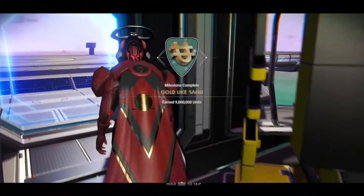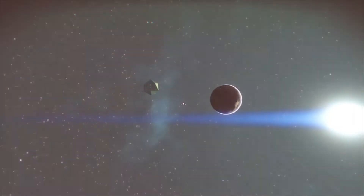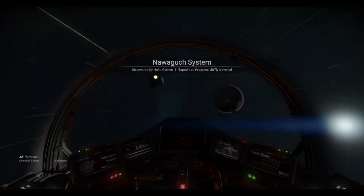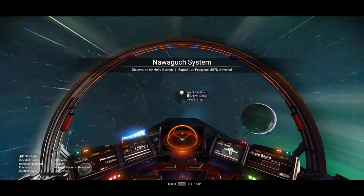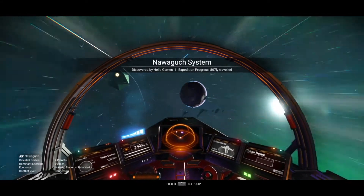The gold-like-sand milestone has popped. Now let's go and get those frigates. You're going to have to jump a lot, so you'll need quite a bit of warp fuel. I found it's best to do it in your ship, and when you warp into a system, what you're looking for is to fly towards the freighters.